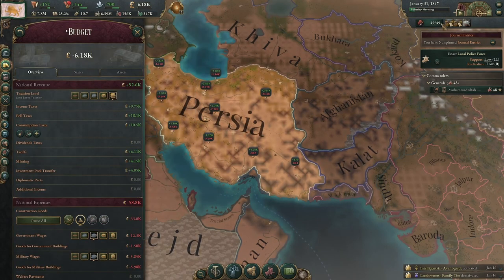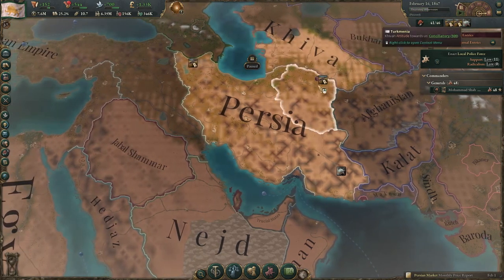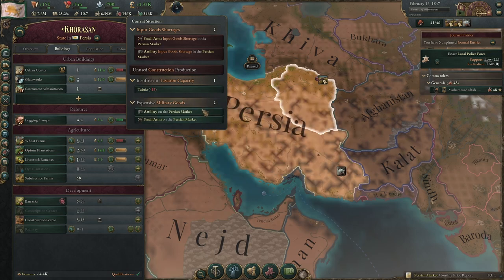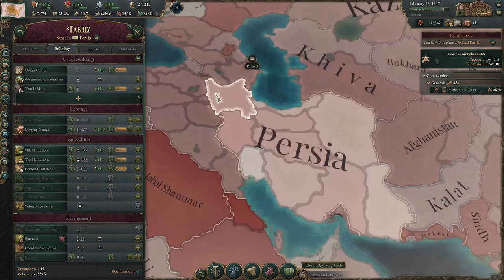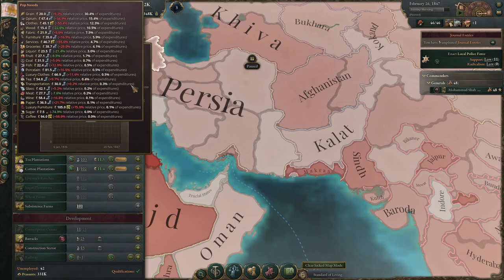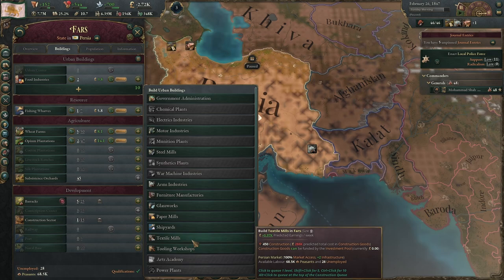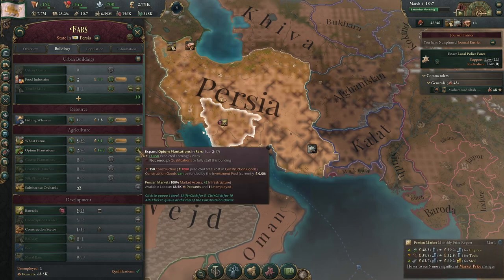We are making a small deficit now. Let's turn one of our construction sectors back down to wooden frames. We need to keep building — let's see what we have shortages of: small arms and artillery, that's fine. Let's build some more logging camps and also a coal mine. Checking standard of living, our population needs: grain, opium, clothes. Clothes are very expensive, so let's build some textile mills — 0.97k predicted earnings a week, that's pretty good. Let's put in two, plus a railway and an opium farm.